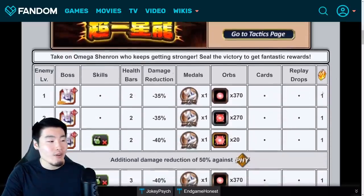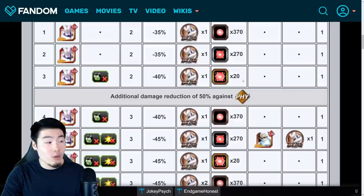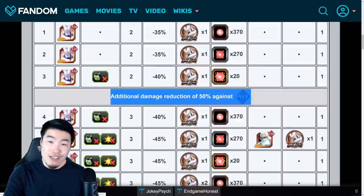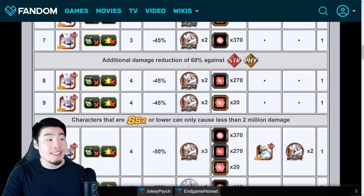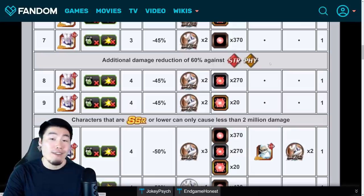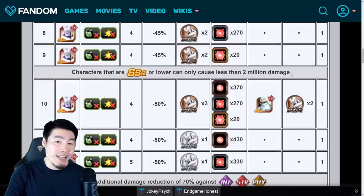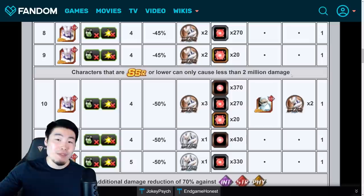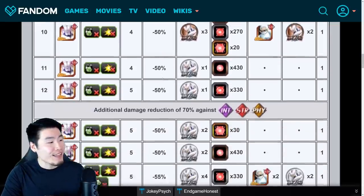Moving on to the actual levels — it's pretty standard stuff. One stone per level for a total of 30 stones. After level 3, he gets an additional damage reduction of 50% against PHY types, which makes sense since he is a STR type. After level 7, he gets 60% damage reduction against STR and PHY types. After level 9, characters that are SSR or lower can only cause less than 2 million damage. The reason this was implemented was because people were bringing Devilman onto the Extreme-Z battle events and just trying to nuke the boss — which did work for the most part, but was super rare and took a lot of tries. I guess Bandai just really didn't like that, so that's why this was added.